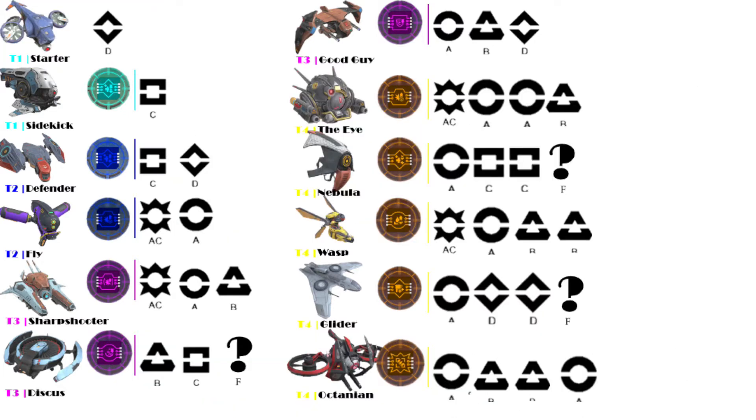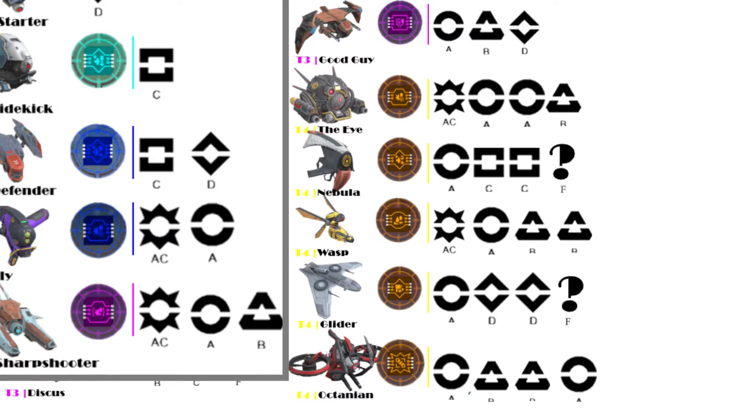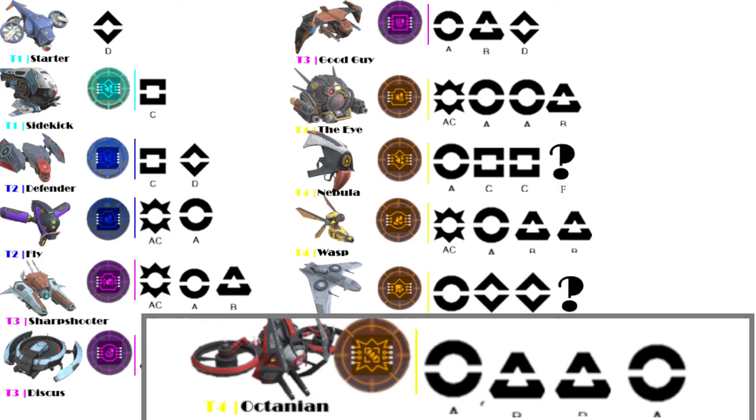I suggest universal sockets on the starter, nebula, and octanean. The starter because it is currently useless and gets irrelevant quickly — the sidekick's ability is a repair ability and the fender also has a repair socket and much more. Giving the starter drone universal sockets should make it relevant up until the tier 3 sharpshooter, since it will also fit the new shield microchips, making for a great beginner experience. On the nebula, because it makes sense — a nebula is after all an interstellar dust cloud with infinite possibilities. I suggest changing the type A or effect socket to a universal socket. And on the octanean, since it's a drone from another dimension, it makes sense to have a universal socket to fit microchips from another world.